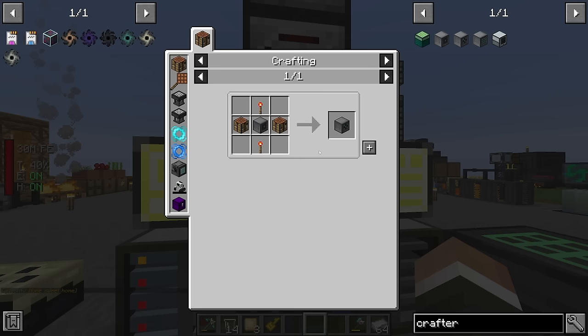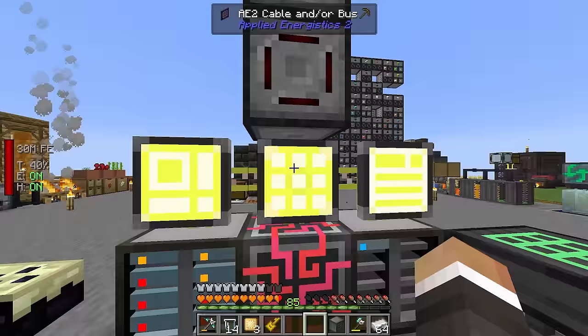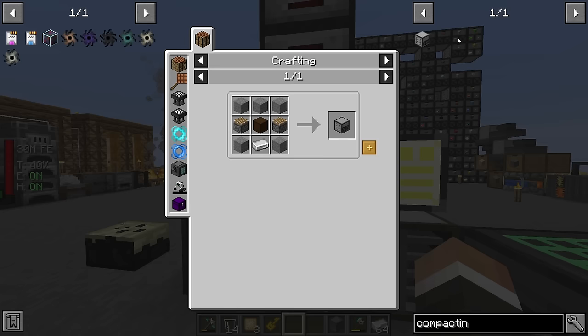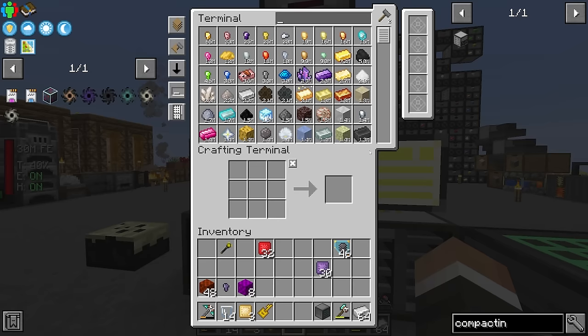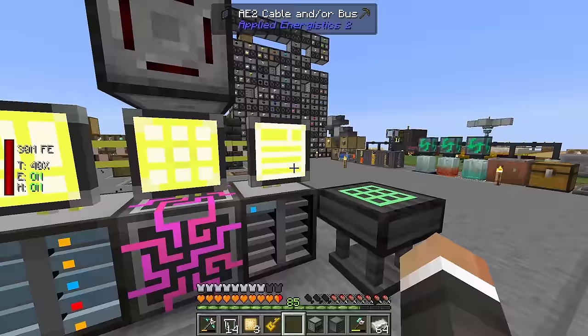The tier one crafter just requires some crafting tables, of which I'll make a bunch. To upgrade from tier one to tier two is the same recipe — two more redstone torches and two more crafting tables, and the same again to get to tier three. The benefit is that it can craft very fast and is not limited by bytes, which is fantastic. With another compacting drawer — just some pistons and wood — we can really get this system going.